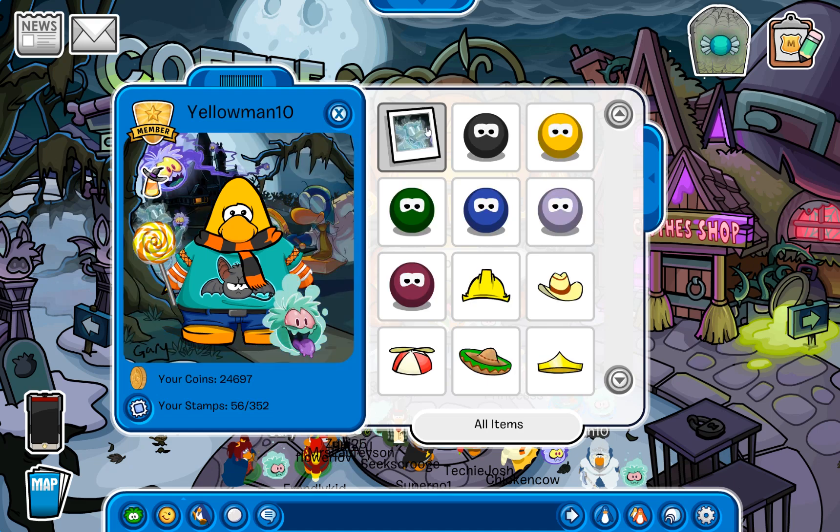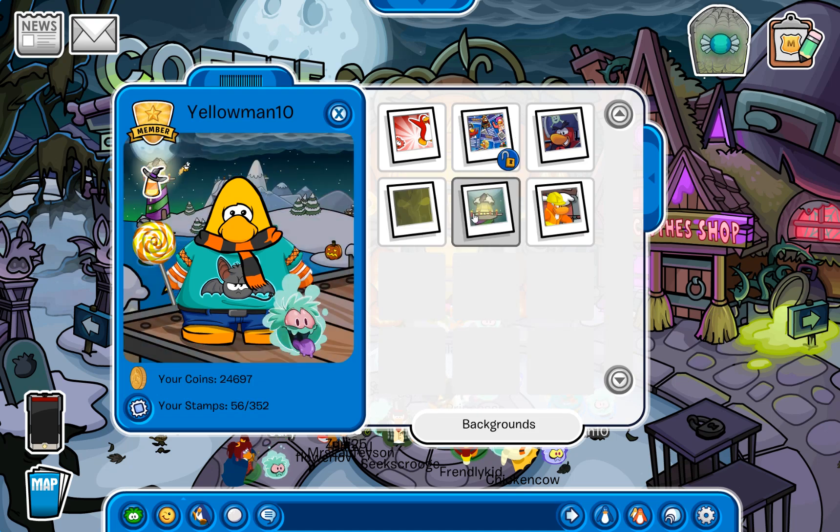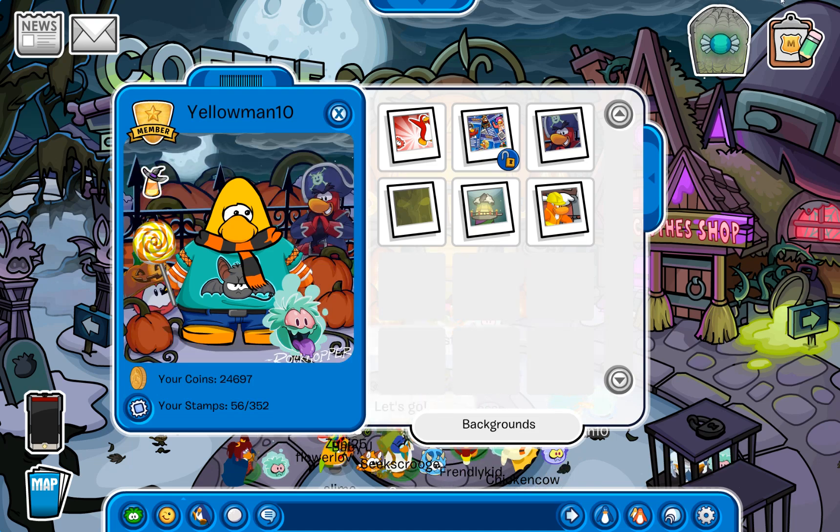First of all, despite this not being part of the code, let's put on this background — that is so cool. Speaking of backgrounds, let's put on the one that actually came from the code, being this really cool dock background with the lighthouse in the background.